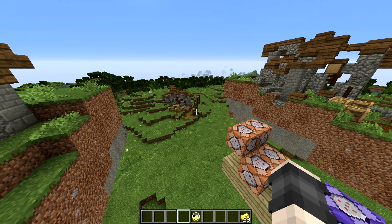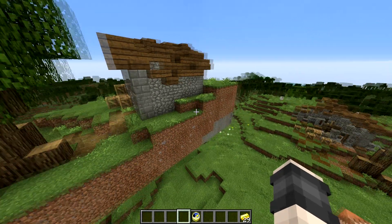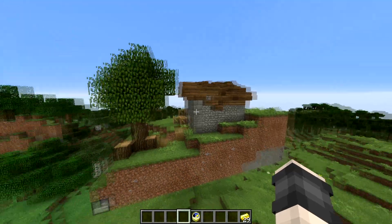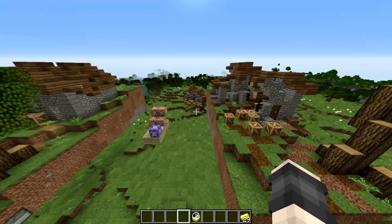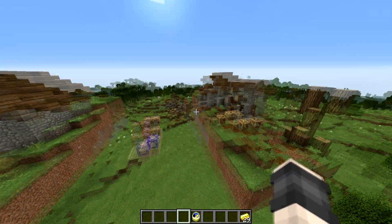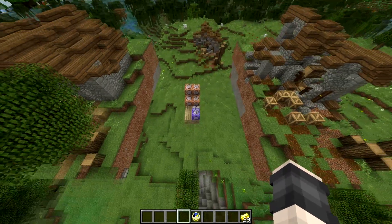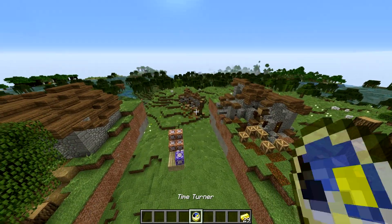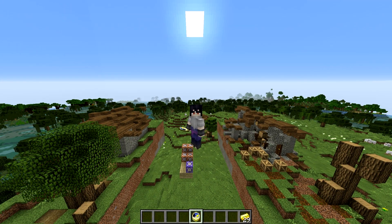I'll show you the time turner again — and that is it! That is how you place one house where another once was. You can do the same thing and take it out. You don't need all the foliage or the tree, but it just made it fit into place nicely. This contraption is always active — it's on repeat with a comparator. I hope you guys enjoyed, bye!